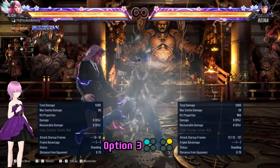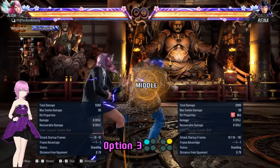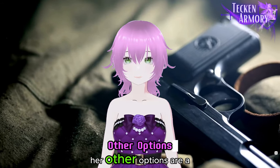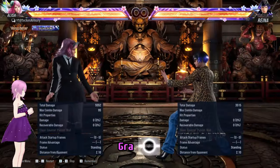This next option is very unsafe for her as it is launch punishable when blocked. If you decided to block and recognised this, just launch and combo her. Her other options are a low and a grab.